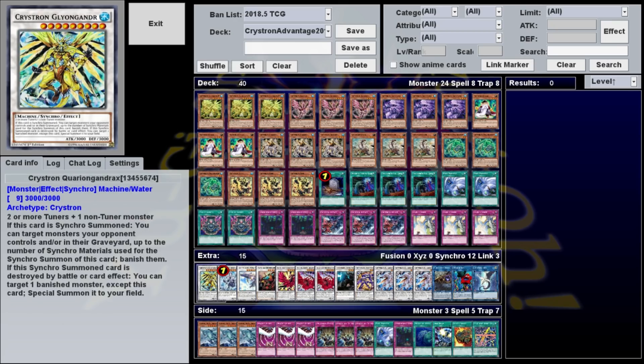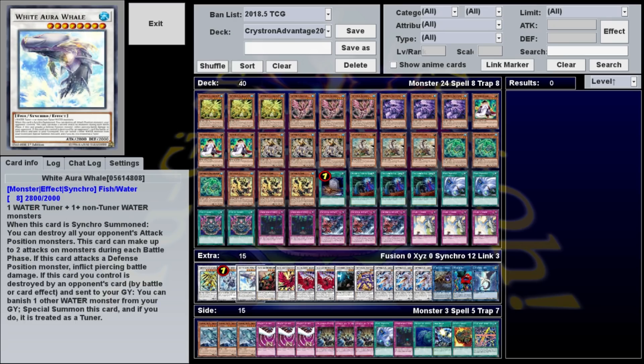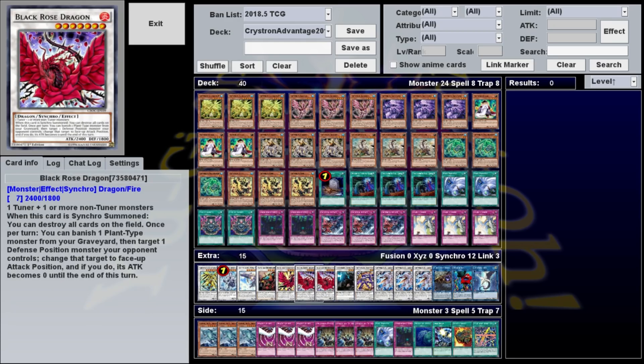We accomplish the resource destruction mostly through a toolbox of synchro monsters. In particular, we have Queryon Gondrax, which banishes up to three monsters from your opponent's field or grave when summoned. Trishula, which banishes one card from your opponent's hand, field, and graveyard when summoned. White Aura Whale, which destroys all attack position monsters your opponent controls when summoned. And Black Rose Dragon, which flat out destroys every card on the field, including itself, when it's summoned.